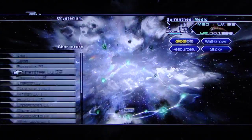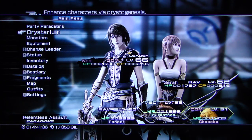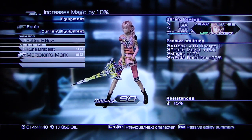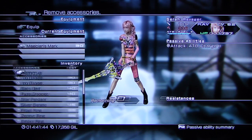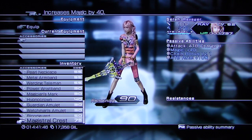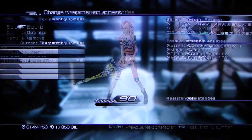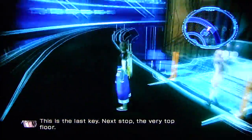Nice. Nothing for our chocobo friend. Alright. Now she can equip that amazing frickin'... whatever it's called. How do you remove? Here it is — the Magic Soul Grip. Magic plus 40, Chain Bonus level one, ATB rate plus 10%. Awesome. That is so awesome. This is the last key. Next up, the very top floor.